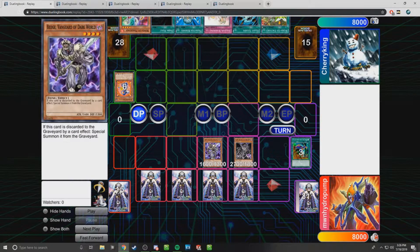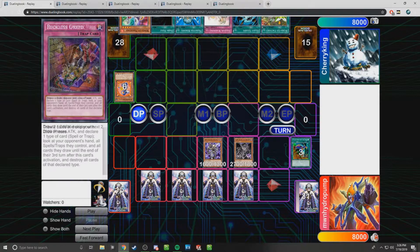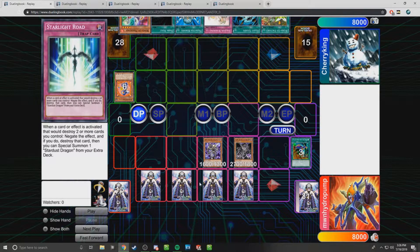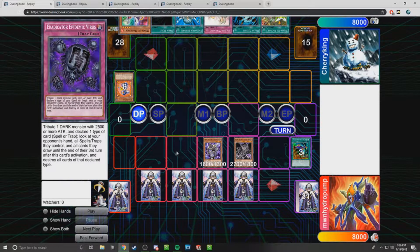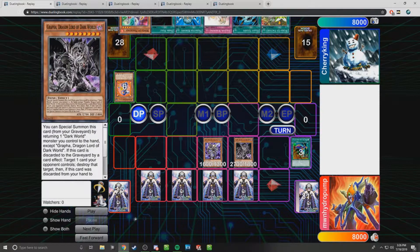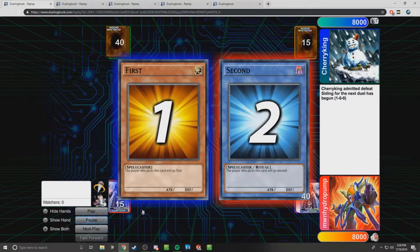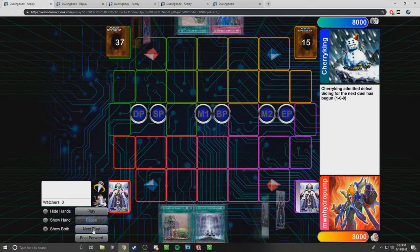I got the setup here — Grapha on Beige, kind of went all in, but it's okay because I have two Reckless Greeds so I can draw up to five cards and have a whole hand to play with next turn. I had the Eradicator Virus here, so I'm going to eradicate with Grapha and call spells in his standby phase. He just scooped — he didn't really have anything else to play with.